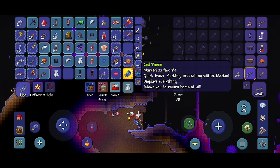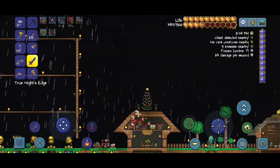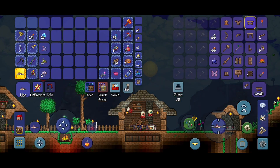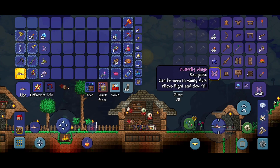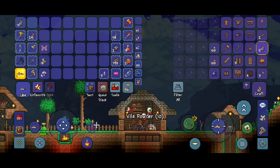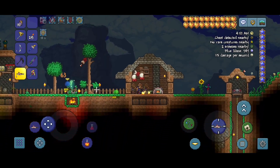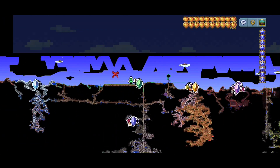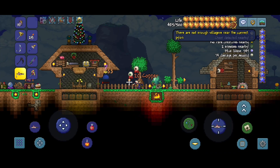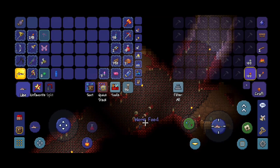We have enough Vile Mushrooms! My inventory is such a mess, but let me organize it. The first thing I want to do is craft the Butterfly Wings, and we can make Vile Powder — we need 30. Now we need to go to a Crimson Altar and make the Worm Food. Here we go — Worm Food.